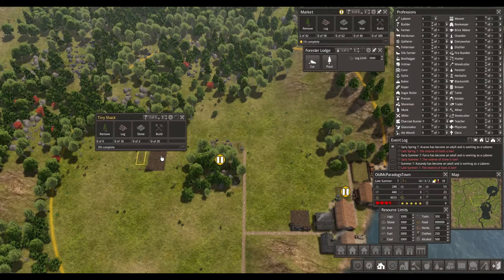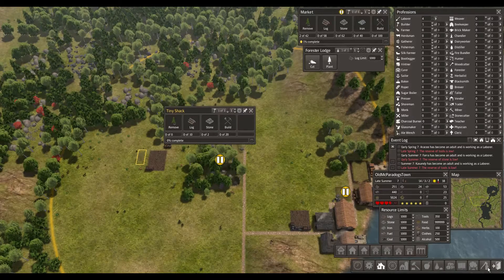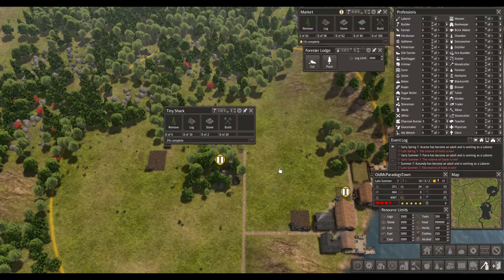So just need ten logs and two stone there. They just walk right past. So unforbid - or forbid rather. Cancel all removals in this area here, just work on the shack. There we go - ten logs already. They need to haul two stones there and then they need to actually build it. Let's get all three builders on that case. There we go.